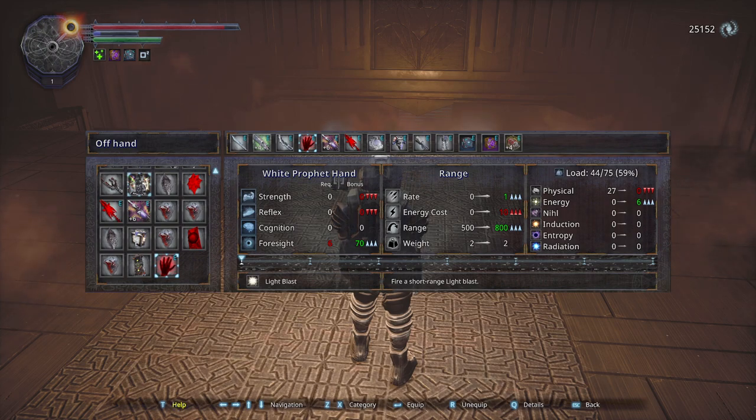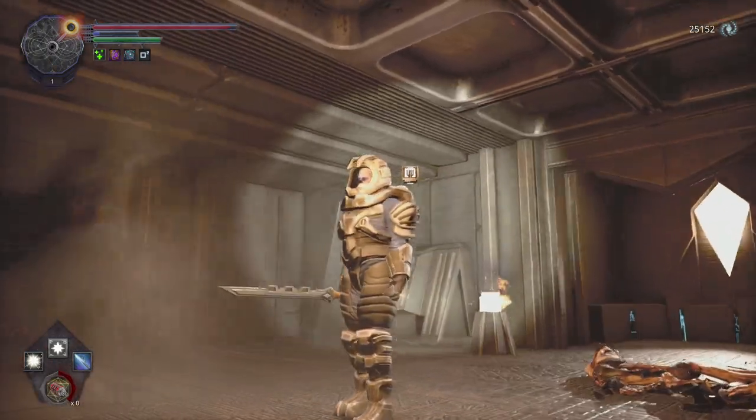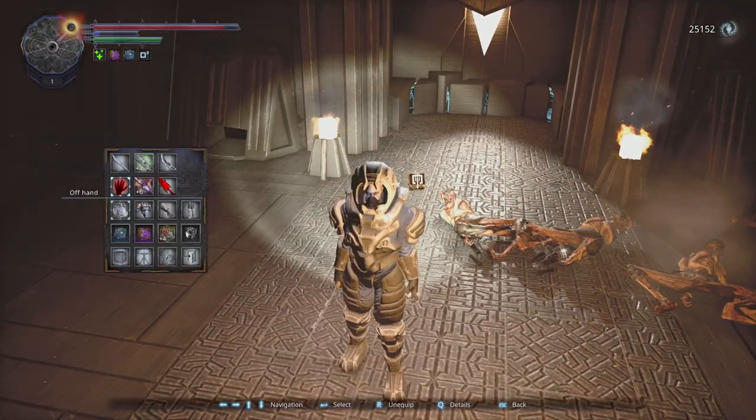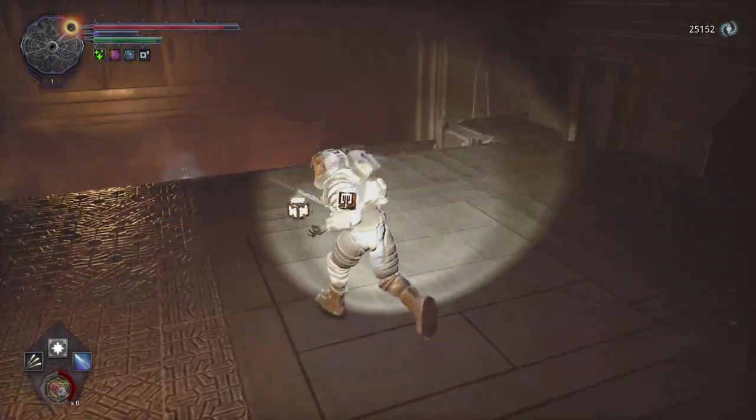So you have a lot of spells that are actually called hand. I think there are three or four more hands to get. They deal different damage types and have different skills and so on, but this is one of the cooler things. Look at your hand — it's a claw. It's a white claw. Anyway, that was a funny little thing to do. So let's get back to the serious business.